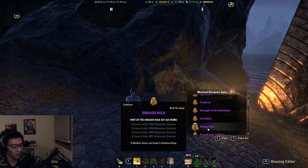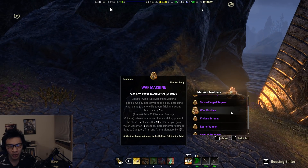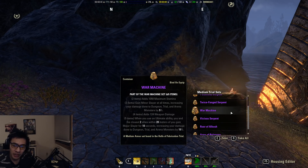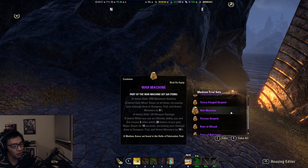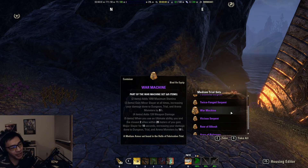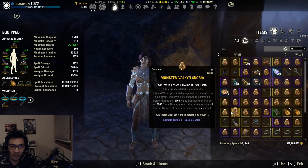Another set to mention is War Machine — this can be either a body set or a front bar set, but I recommend putting it as a body set because you want Flawless Dawnbreaker on your front bar. War Machine is a medium armor set dropped from Hel Ra Citadel. The five-piece effect grants you and your closest two allies Major Slayer for 10 seconds whenever you use an ultimate. Templars have access to a very cheap ultimate costing only 72 through Empowering Sweeps, making War Machine very strong for group buffing.